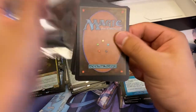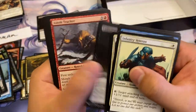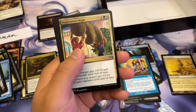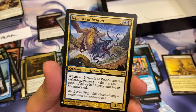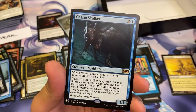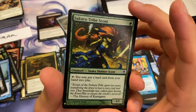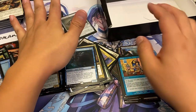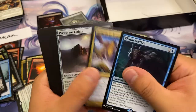Last pack! Let's see what we got here. Engineered Might, Blasted Landscape, Nemesis of Reason, and a Chasm Skulker. And a foil Sakura-Tribe Scout. We did get the Tutor, so that was nice. But we didn't get the spicy, spicy cards.